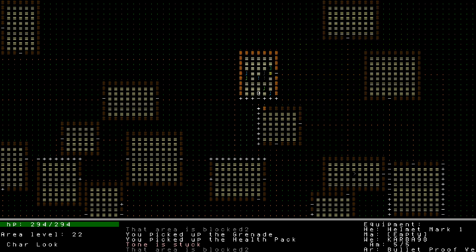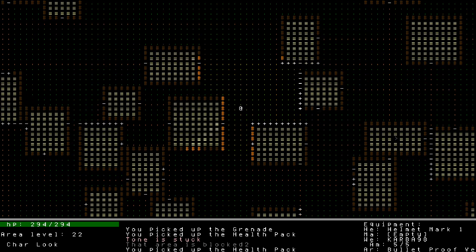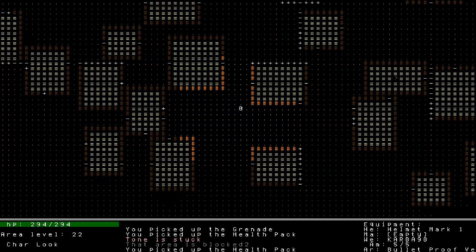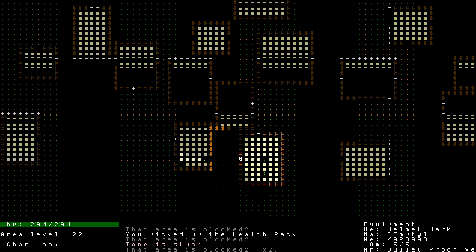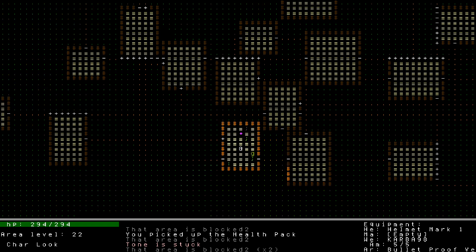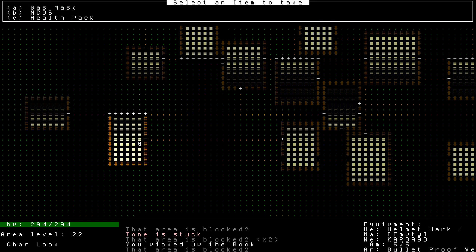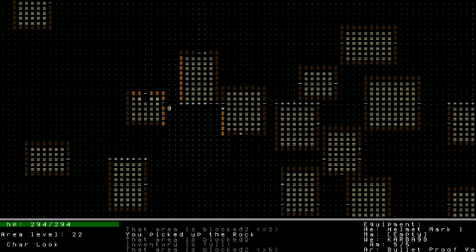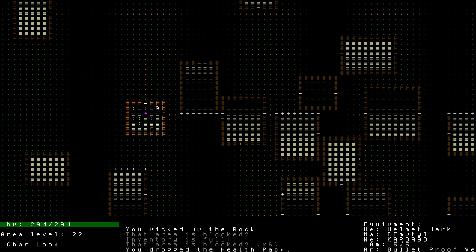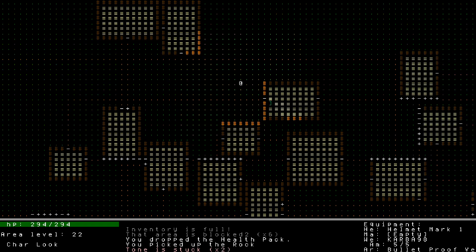I have three rifle ammo boxes, four throwing knives, and three rocks - I should scour this village for rocks and fill the rest with health packs. Having a memory of what items are on the ground would be really valuable at this stage before going to the next level. Okay, full inventory - that's probably as good as we're going to do. There's another rock - grab the health pack and that rock. Alright, let's get out of here. This is a cool level - I like the village and the variety of levels in general.